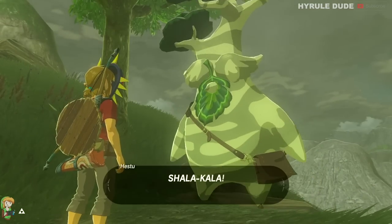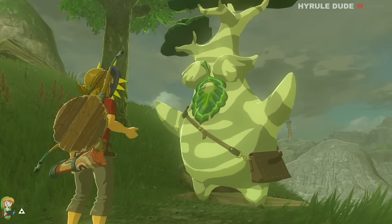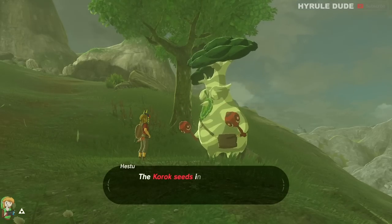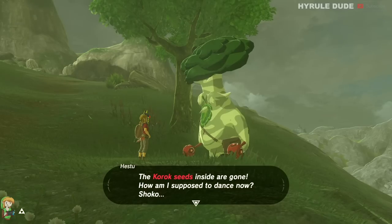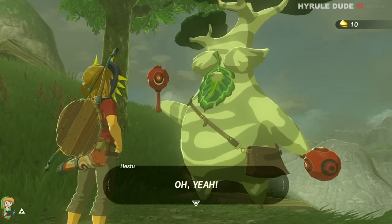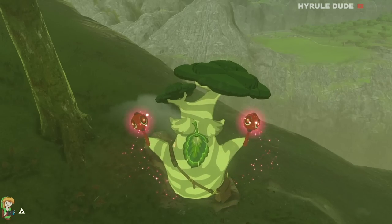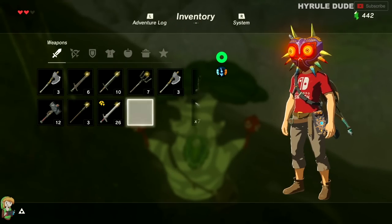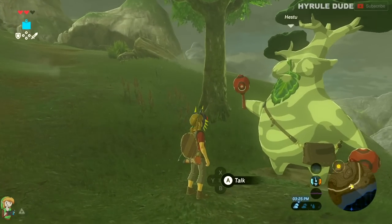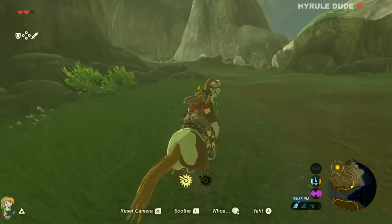Let's return these maracas to their rightful owner like the good citizen of Hyrule that we are, and he will be very happy. Now that Hestu has his maracas back, he has another problem — there's no sound coming from the maracas and he needs Korok seeds to make music with them. We do have some, and he smells them on us. We offer them to him and in return he gives us additional inventory slots — whether it's weapon slots, shield slots, or extra bow slots. That is very useful in this game since weapons do break and inventory is limited. I go ahead and max out everything I can until eventually Hestu says he can no longer offer more slots and has to go.